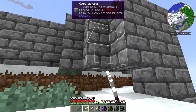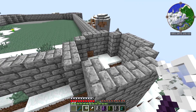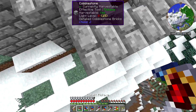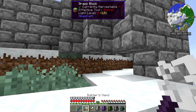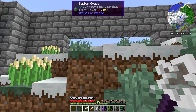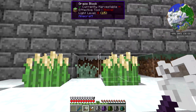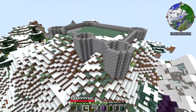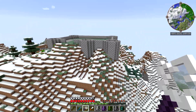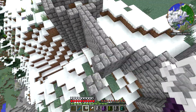If there was like one modded item — just one item — that I could move into vanilla survival Minecraft, it might just be the Builder's Wand, because this thing is such a time saver. We've already got a good chunk of the castle done and we're not even five minutes into the episode yet. Love it.